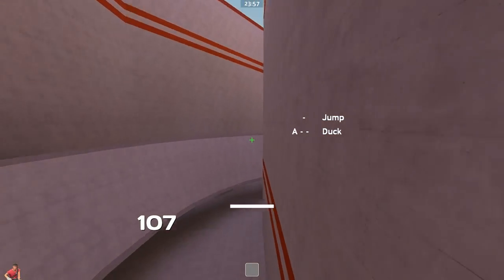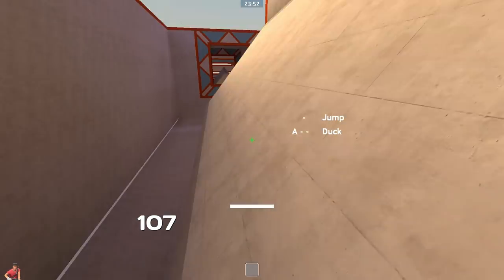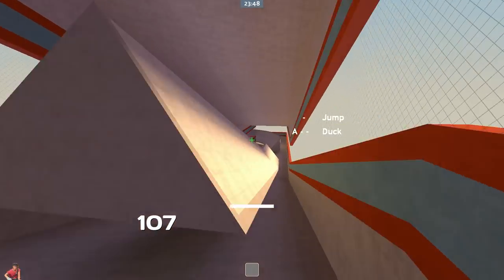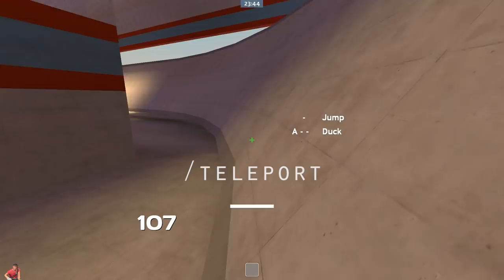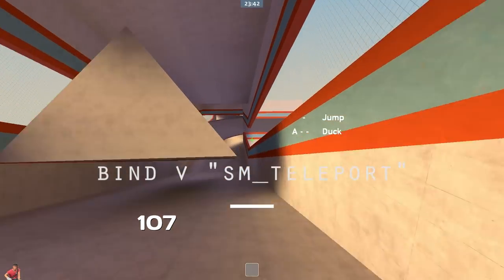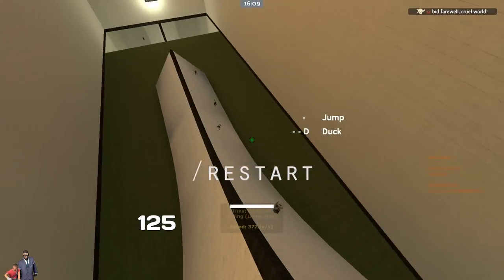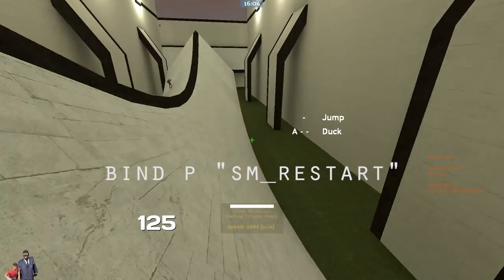A couple of commands you might want to bind on your keyboard: a teleport bind takes you to the beginning of the stage you're in, so if you mess up you can press it and go immediately back instead of waiting to hit the ground. The command is slash teleport, and you can bind it by typing bind V sm_teleport in console. Another command is slash restart, which takes you to the beginning of the whole map — bind it by typing bind P sm_restart in console.